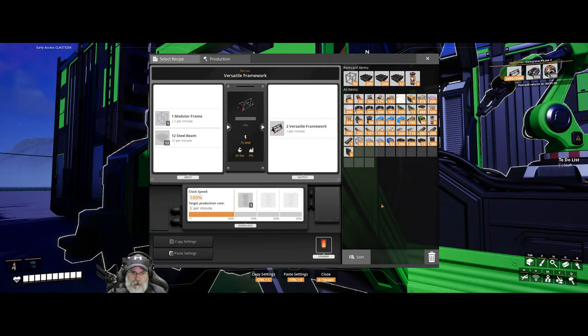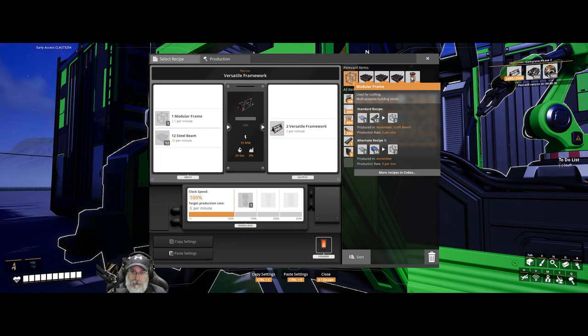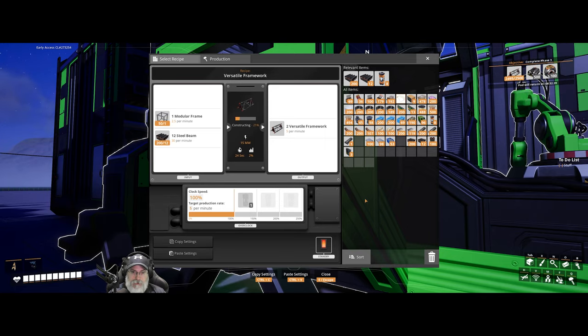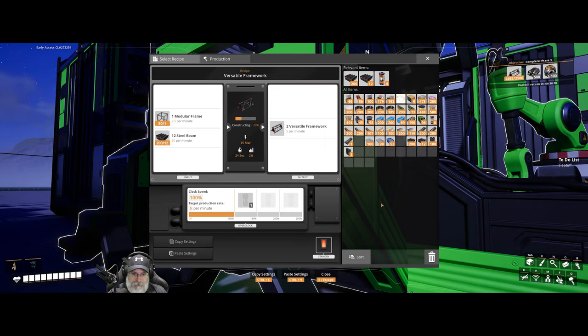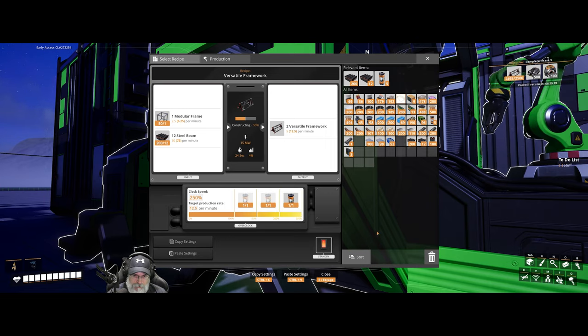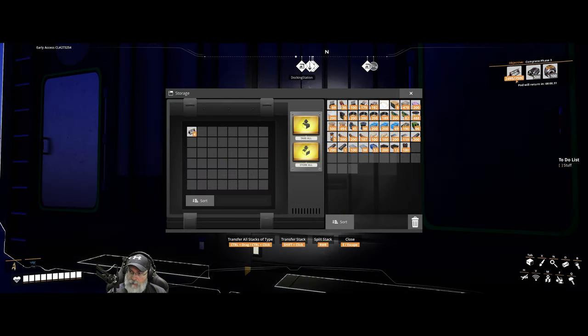Personal framework — we just need five modular frames and 60 steel beams. Let's just load those in manually until it makes five of them. It looks like it'll take a minute to do that. I thought I had overclocked the heck out of this thing. Yeah, that's really weird — I could have sworn I had a full 2500 of those but something happened. That's all right, there we go.